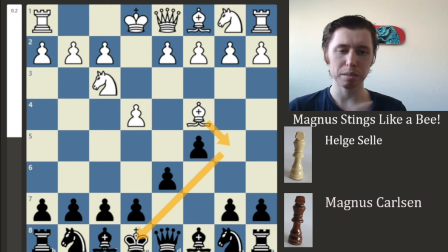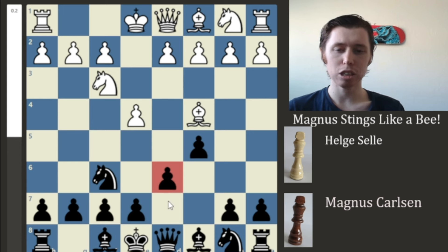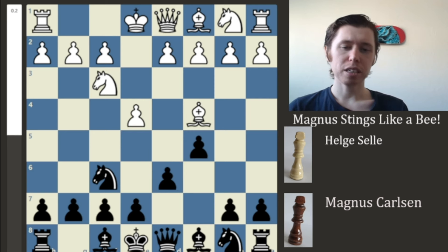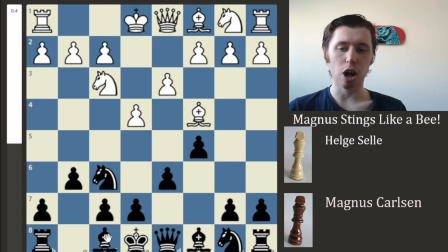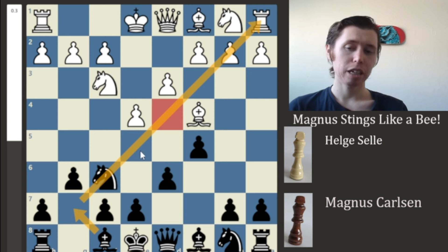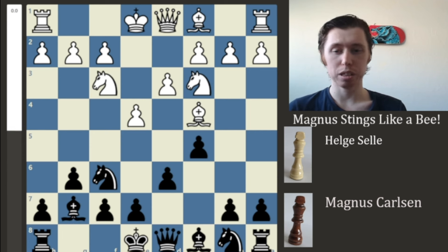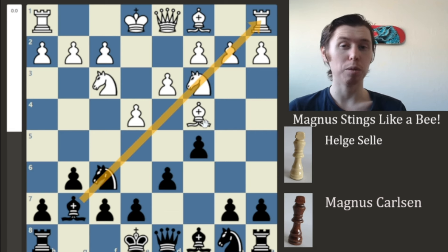Sometimes you see the Bishop going to the B5 square and delivering a check onto the King, but there's not too much to worry about in those kinds of positions. Now Magnus develops his Knight to the F6 square. The nice thing about putting your pawn on the D6 square is that this pawn cannot push forward, because if it pushes forward you can simply take. So we now have the move D3. Magnus responds by playing the move G6 — the idea being that Magnus wants to develop his Bishop to the fianchetto square on the long diagonal, because White has given up control over the D4 square.